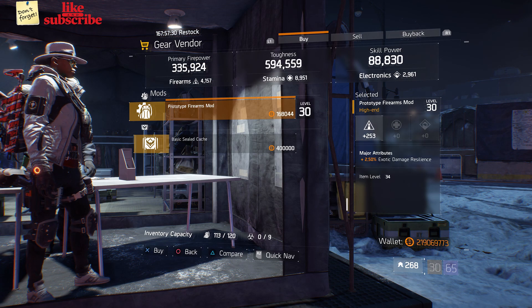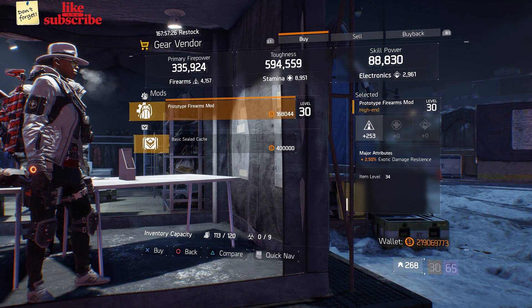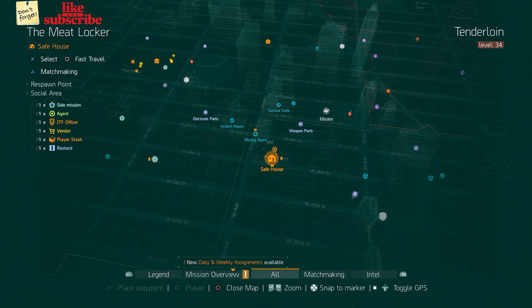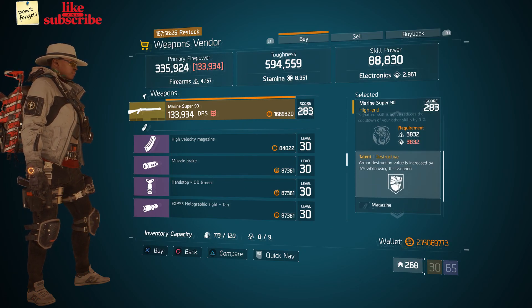Also here we got a Prototype Firearms Mod with 253 Firearms and 2.50 Exotic Damage Resilience. For the next gear items, head over to the Me Locker — the weapons vendor has a Marine Super 90.